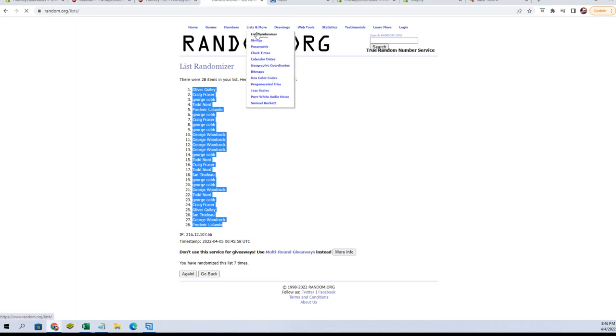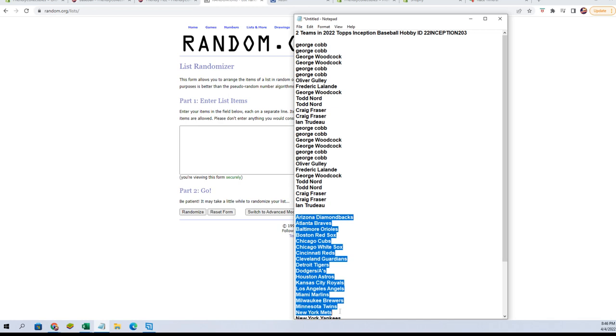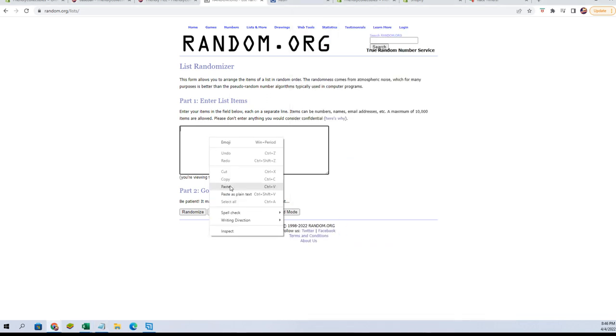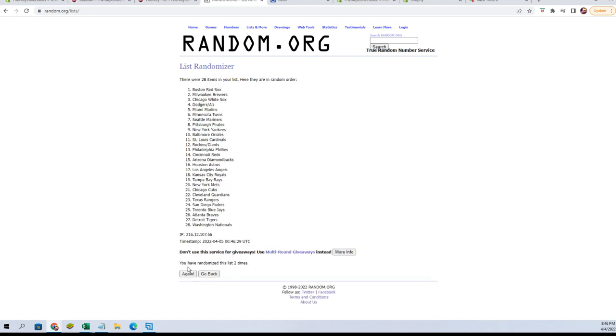Let's go get a fresh randomizer and our team names. We do have combo spots — we have the Dodgers-A's combo right there, as well as the Rockies-Giants right there. So we're going to copy, paste, and run it seven times.